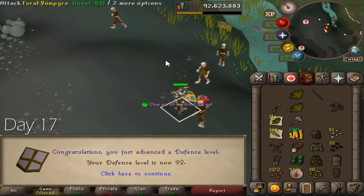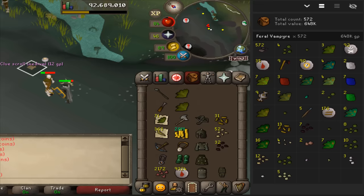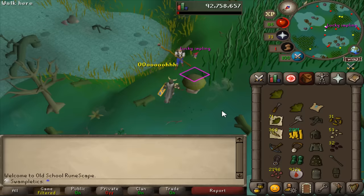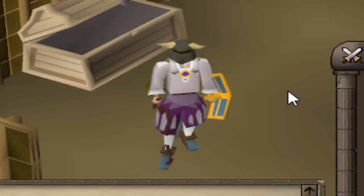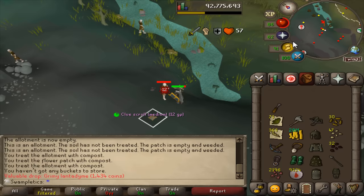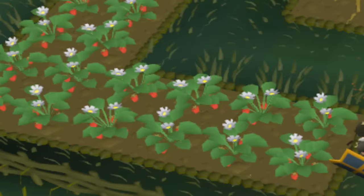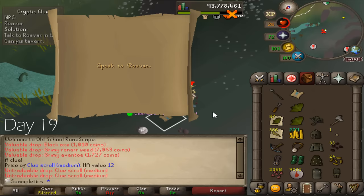92 defence — halfway to 99, which I will never get, but still pretty cool. 119 combat now, looking pretty beefy. No clues in 600 kills today. Bob shirt from a clue — look at this formal fella. That's a storable unique, which is pretty cool. As the prophecy foretold — finally! 909 kills for my first clue of the day. 45 farming. We've got two Morytania clues on the ground.